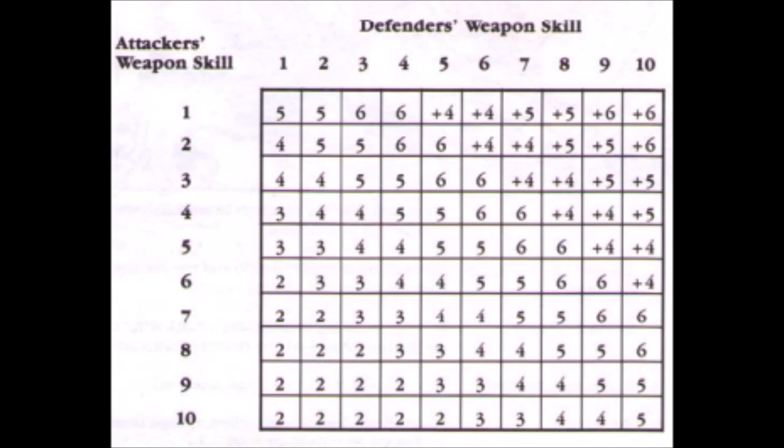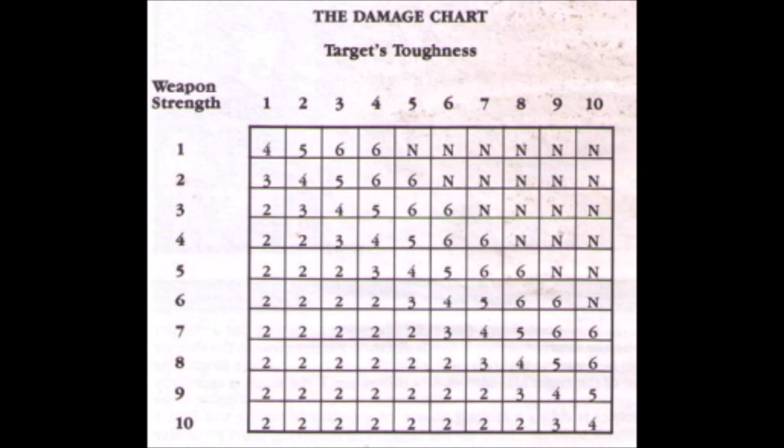In close combat, attackers and defenders would compare weapon skills to get their to-hit score, which was the score they needed to roll on the D6. Keen-eyed players will note that the base chance to hit for equal weapon skills is actually a 5+, rather than a 4+ of later editions. That made it all the more important to ensure you got the charge off, which gave you a to-hit bonus, or arm your troops with appropriate weapons, which gave a bonus to hit against certain troop types. You would then compare strength against toughness to work out your chance to wound the opponent. Generally speaking, the tougher the enemy, the harder they were to hurt, with the caveat that if the enemy had a toughness value 4 points higher than your strength, you couldn't hurt them at all. Certain weapons would give your troops a strength bonus, making it more important to make the right selections when taking on tougher foes.